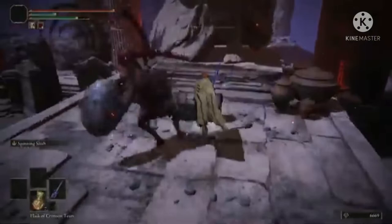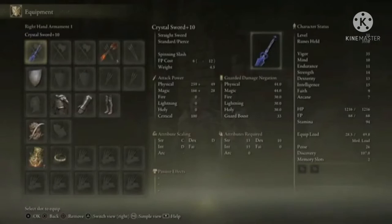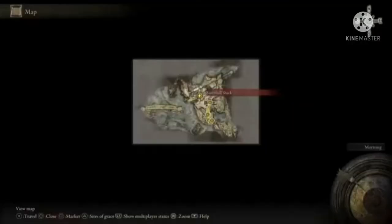And finally, the somber ancient dragon smithing stone is in Mohg's palace, right before his boss fight. For those of you who don't know how to get to some of these areas, I will explain how to with timestamps in the description and those fancy video segments.